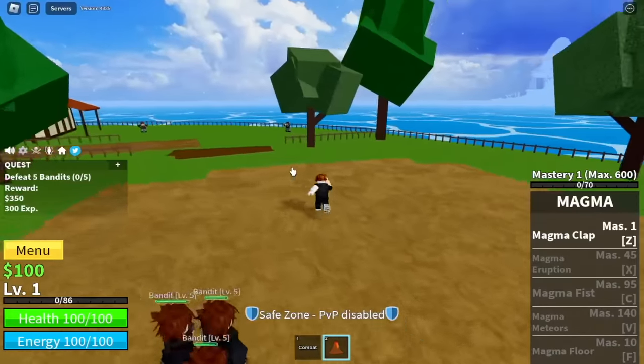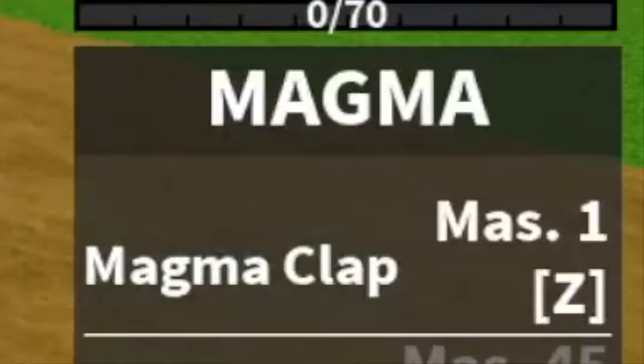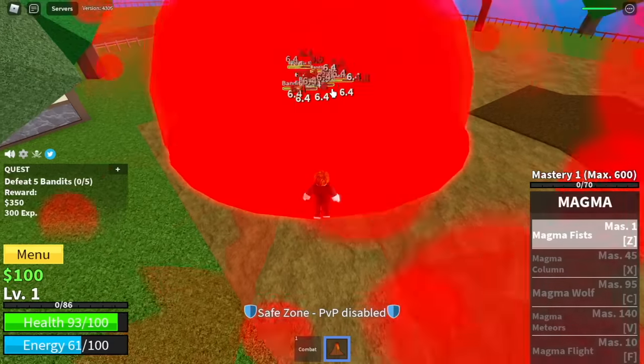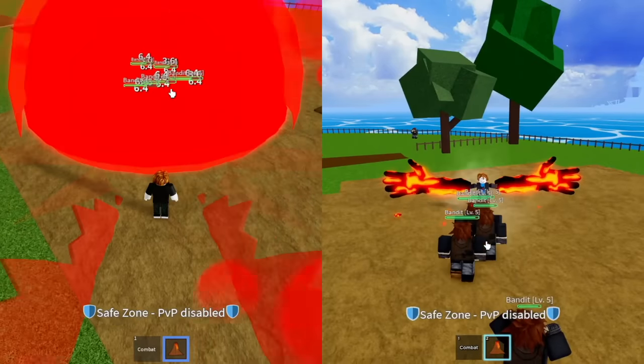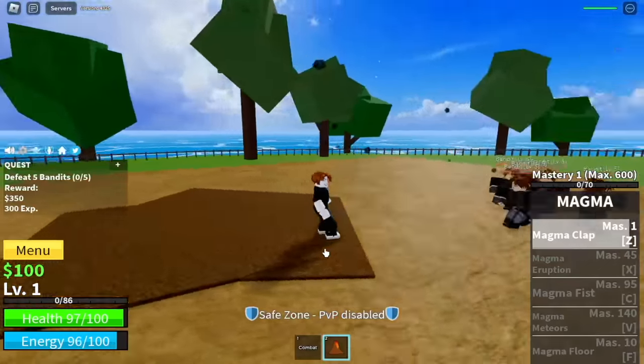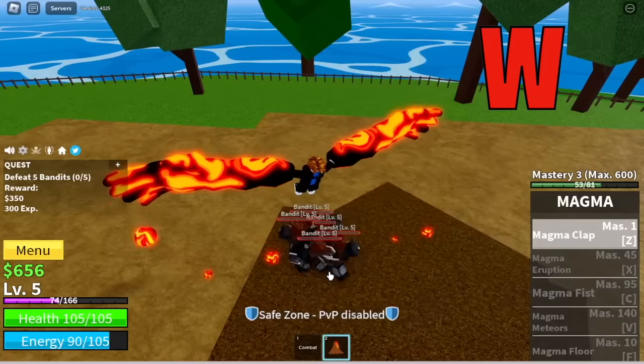For the reworked Magma Fruit, our first skill is the Magma Clap. This is a new skill, so let's compare it to the previous one and judge if it is a win or a lose. In terms of damage, they're the same. But in the graphics, it looks really better. So for me, it's a win.